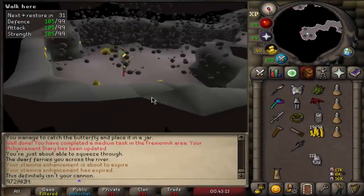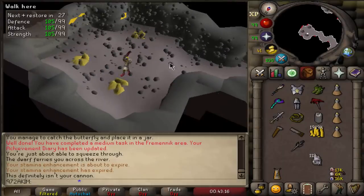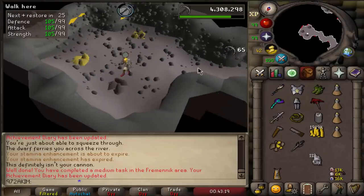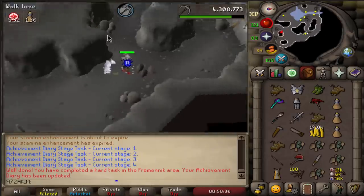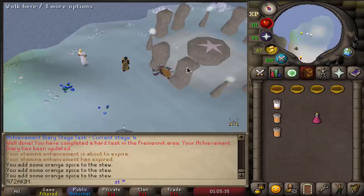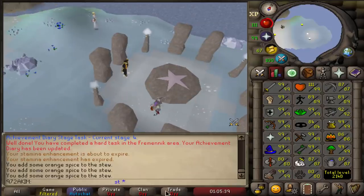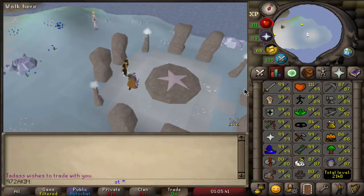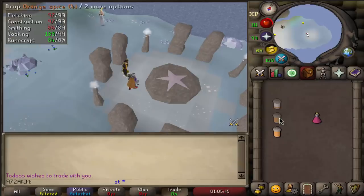I think after mining this gold ore we get mediums done, then hards and elites. There we go — mediums completed! Hards completed! Let's complete all the elites. Finishing the runecrafting one — I need to get the boost for 82 runecrafting. There we go, let's see the first one and we already got it — beautiful. Now just drop everything.